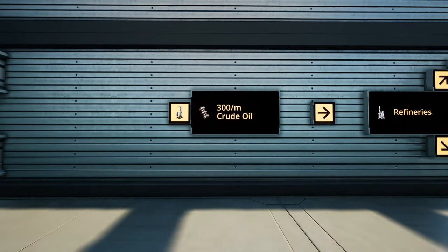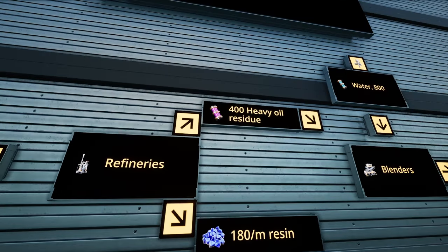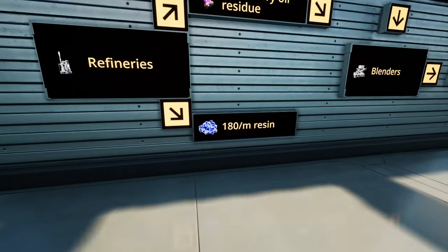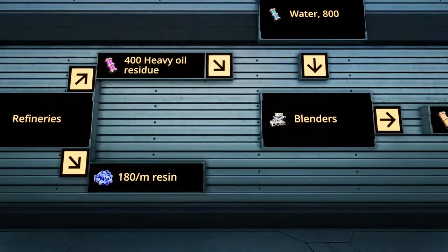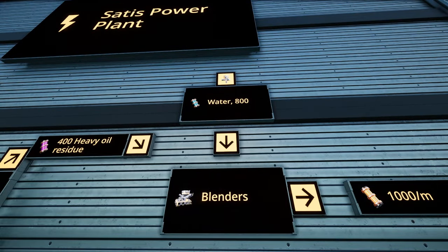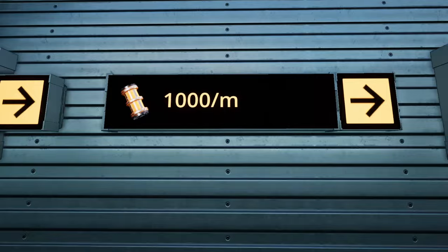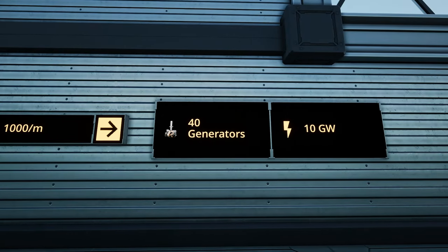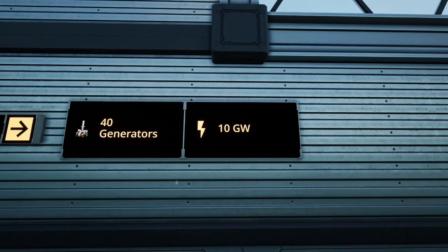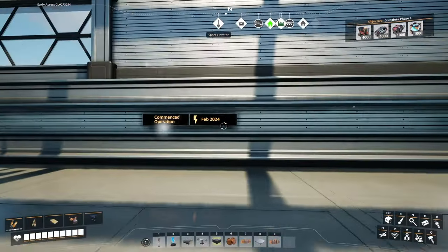I made this little diagram on the wall here to explain what's going on at the power plant. We got 300 crude oil per minute going to our refineries, which are making 400 heavy oil residue. The resin is basically just a byproduct — disposing of that right now. The oil residue combines with quite a lot of water in blenders, which then make a thousand fuel per minute. We got 40 generators giving us 10 gigawatts. That is the Saddest power plant commencing operation today, in February 2024.